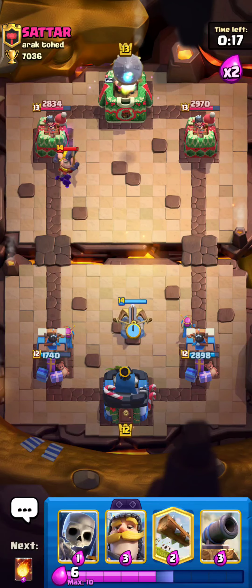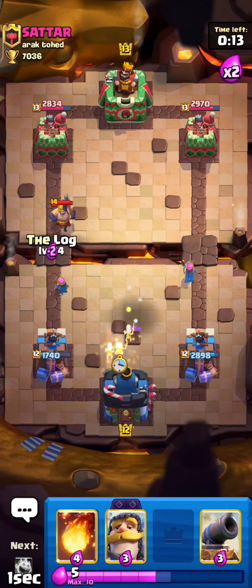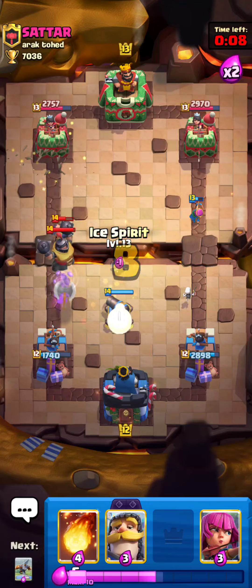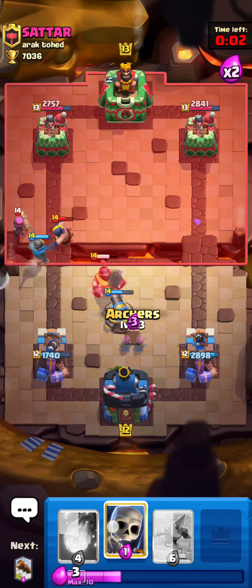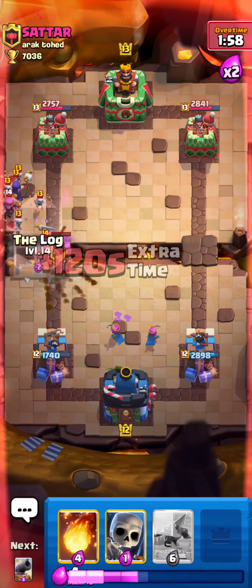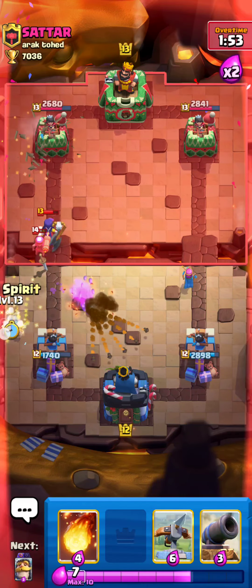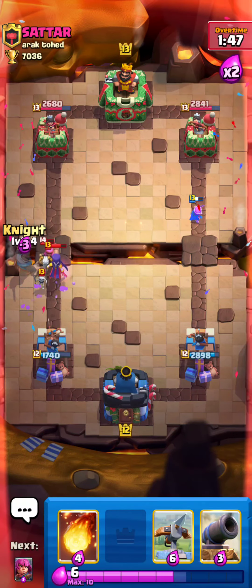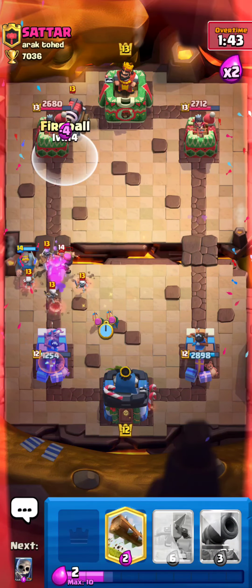As you can see guys, Evo Knight is cracked. Since he Rocketed, I'll cycle this in here and let's set up a defensive Cannon, go with Ice Spirit in here, and maybe I'll go with Archers in the middle. Hopefully we can counter that. Pretty nice - I'll cycle my Log in here and maybe I'll go with that.